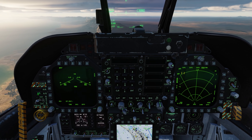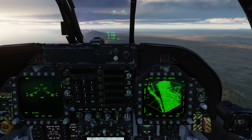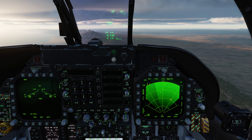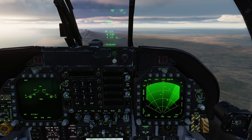First we'll go to the air-to-ground master mode, and here on the right DDI we are in map mode right now. Let's press this OSB one time to go to GMT Ground Moving Target. We can see we have four bricks out there, each of those bricks representing a different moving target. Of course it's only going to detect moving targets, not static targets.